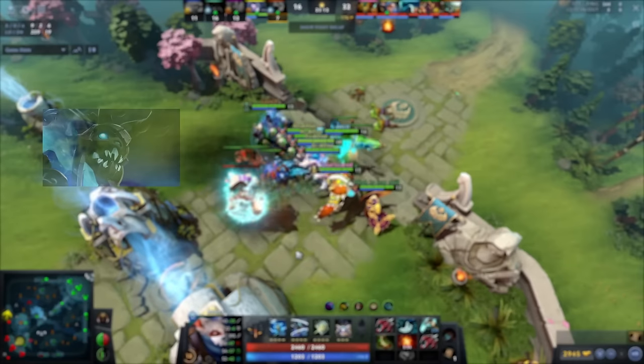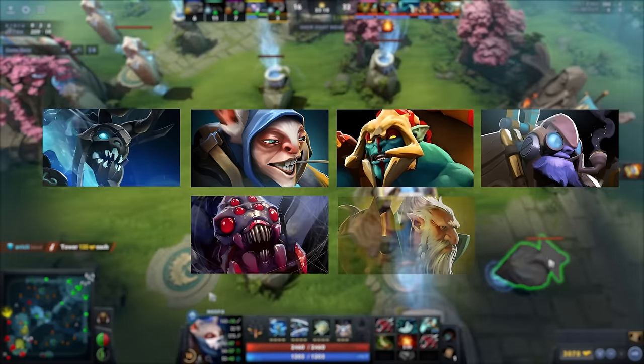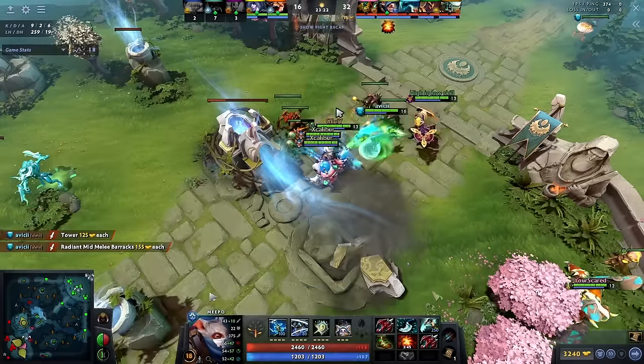Examples of cheese pick heroes are Visage, Meepo, Huskar, Tinker, Broodmother, and Lone Druid. These heroes have a high skill ceiling and take time to master.